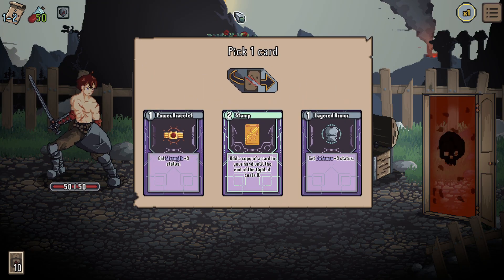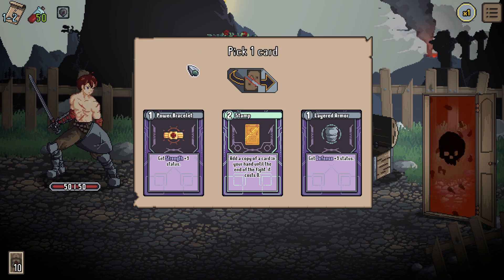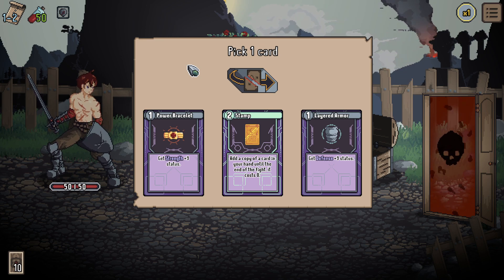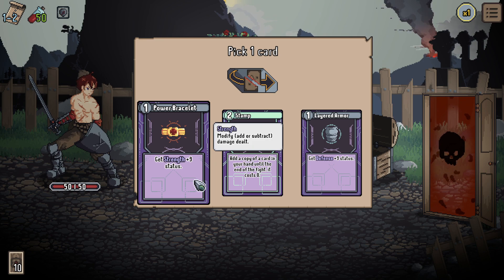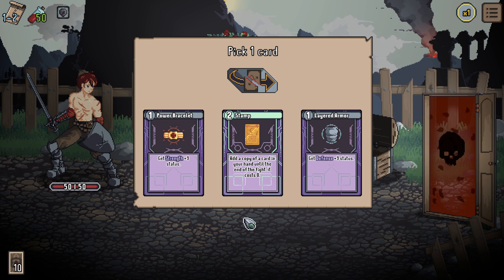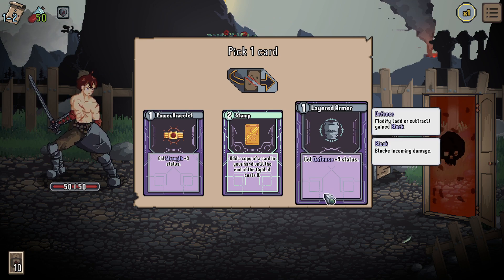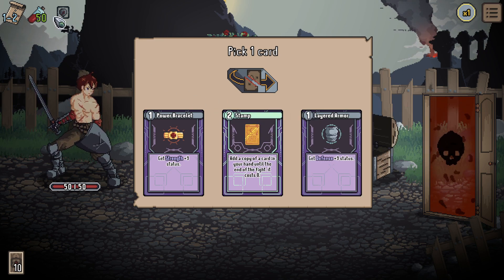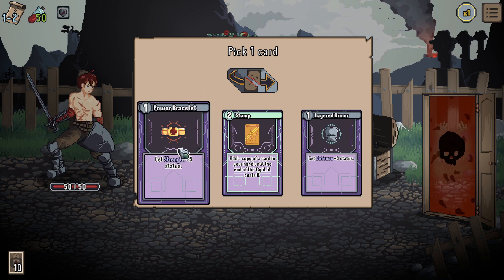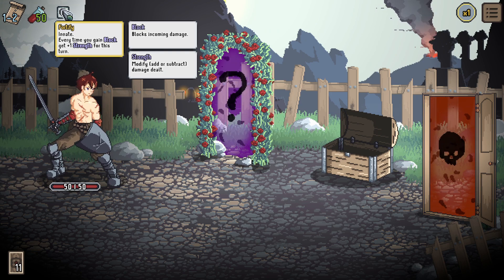We're right into the rogue-like mechanics already — it's either a question mark like an event, or a battle. Pick a card: power bracelet, stamp, or layered armor. Stamp costs two mana, the others cost one; stamp appears to have higher rarity by color. Power bracelet gives strength plus three status — that means more damage. Stamp adds a copy of a card in your hand at zero cost until end of fight, which could be good later. Layered armor gives defense plus three status. Since we have Fortify — every time we gain block we gain strength — layered armor synergizes well. I'll go with layered armor.